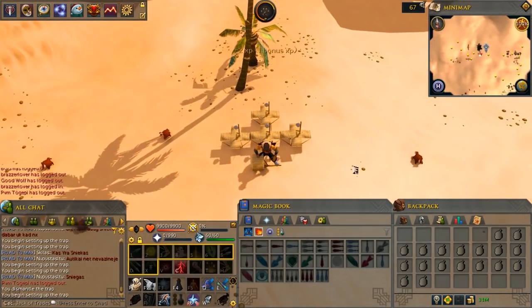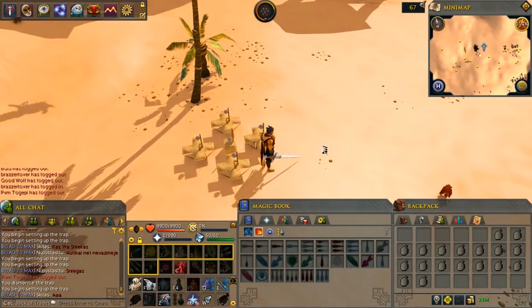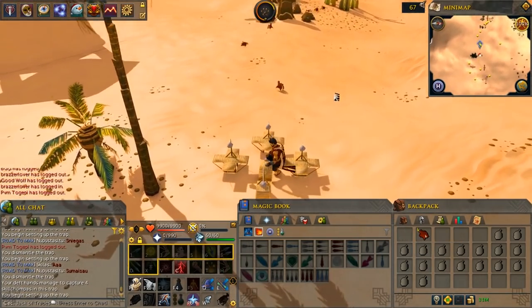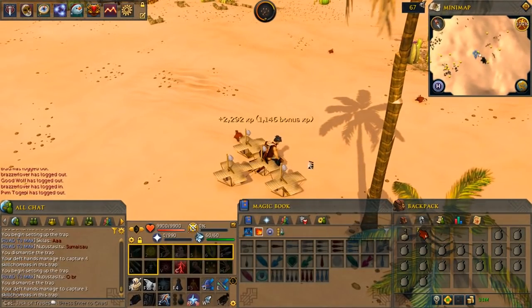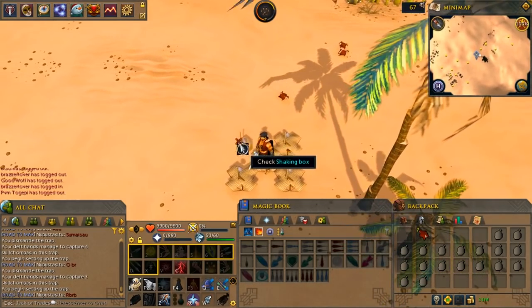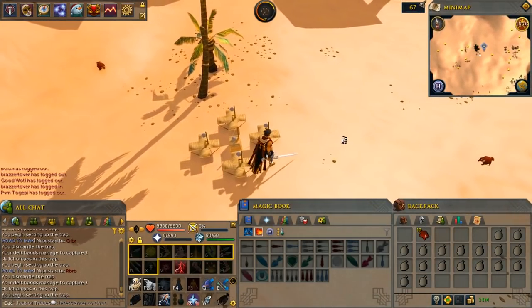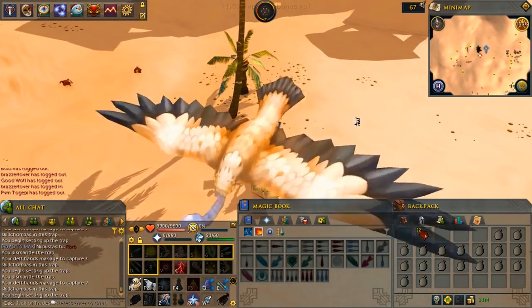That's it for this guide. I didn't include the Arc because I don't know much about it. This guide shows how I trained my hunter and how I managed to do it in a really fast and efficient way. I know some people might say there are better ways to train in the Arc or elsewhere, and I can agree — maybe there are — but these are the methods I used and they were great for me. I hope I helped, and if I did, don't forget to smash that like button. As always, have fun scaping, guys!